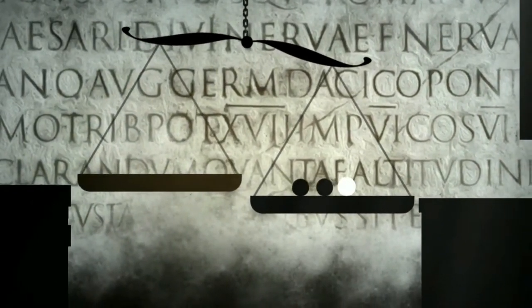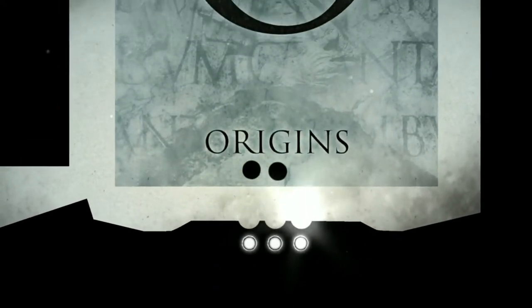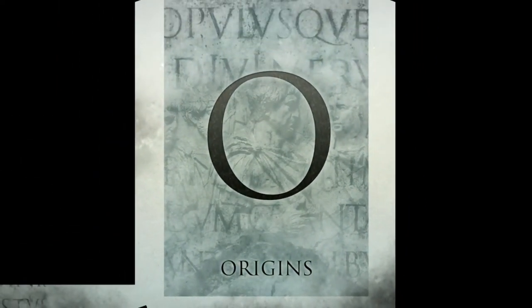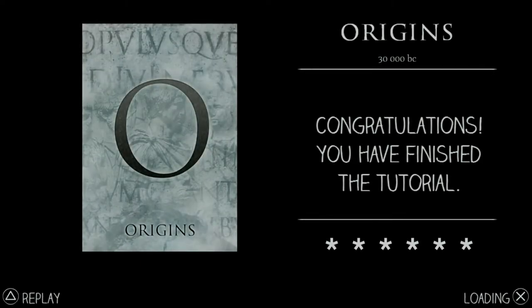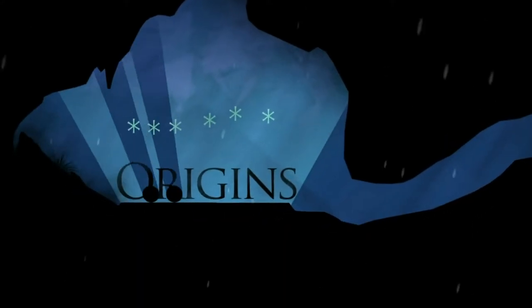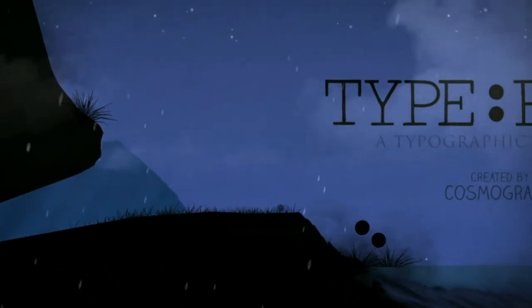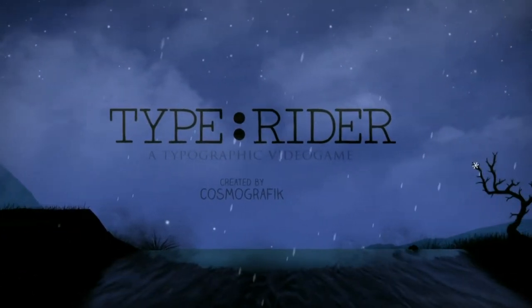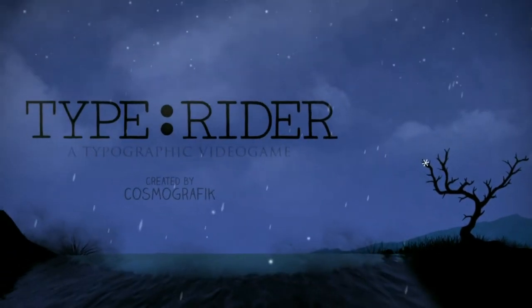Right now we have a white ball with us and we finished the origins tutorial levels — those were easy. I'm not gonna upload a three-minute video, so I will do level one. Those are the origins and now we are going to Typewriter — a typographic video game. There's something in that tree I haven't seen before, but we will continue.